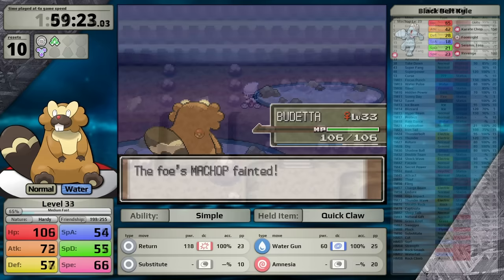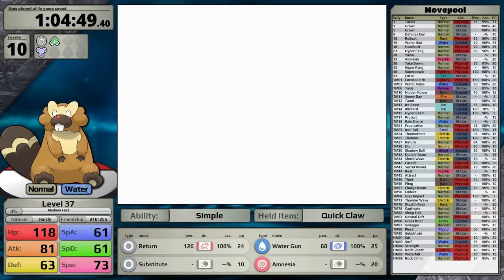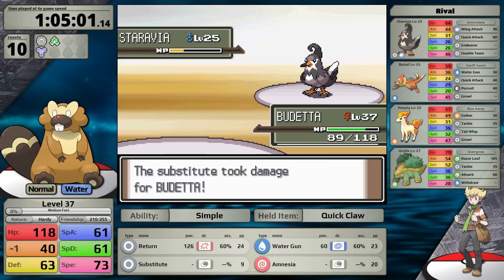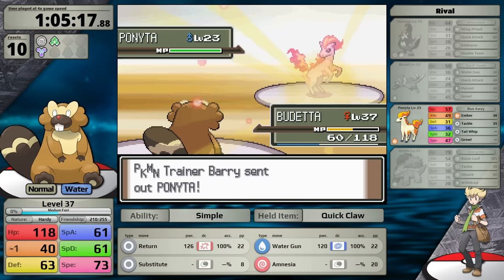There are some trainers I skipped, like one with Fighting types, and I also didn't explore Wayward Cave, where there's another Rare Candy. This is also the location where you pick up the TM for Earthquake — strangely, Beaveral can't learn this move, and it really seems like it should. I battle wild Pokemon, leveling up to 35, and then use two Rare Candies to bring Beaveral up to level 37. Against the rival, I establish Substitute — Staravia sets up Double Team, my Water Gun hits but then misses, and Staravia breaks my Substitute with Endeavor. I try setting up Amnesia like I did against Fantina, and without a Substitute or Special Defense boost things seem hopeless against the Grottle — but then Beaveral lands a critical hit with Return and one-shots.